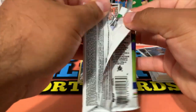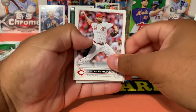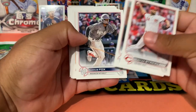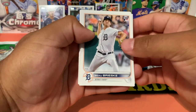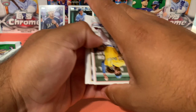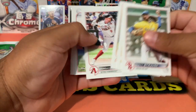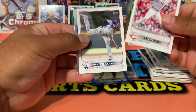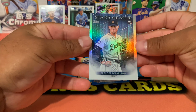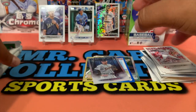That's a really good blaster so far. Here we go — Hunter Green! Caesar Hernandez, Lucius Fox, Brisky, Matt Strom, Taylor Rogers, Joey Wentz, Jordan Nick, Starling Marte, Nick Lodolo, Tony, and a Spencer Torkelson on the Stars of MLB. Let's go ahead and put that right there.